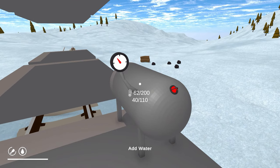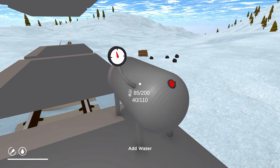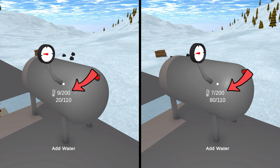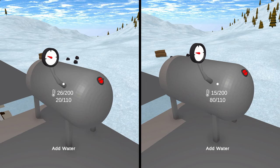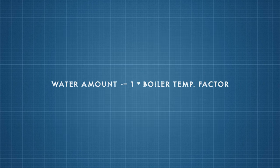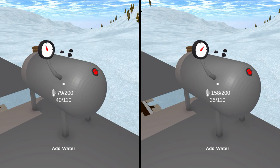The temperature increase rate should not only be dependent on the temperature of the firebox, but also on the amount of water inside the boiler. So I added another animation curve to take into account the current water amount, and the final increase rate will be the two factors multiplied. This allows the temperature to increase fast when there is little water in the boiler, and to slow down when water is added. The last thing to handle in the boiler system is water evaporation. I used another animation curve to change the evaporation rate based on the current water temperature — high temperature generates more steam, but at the cost of a high water evaporation rate.